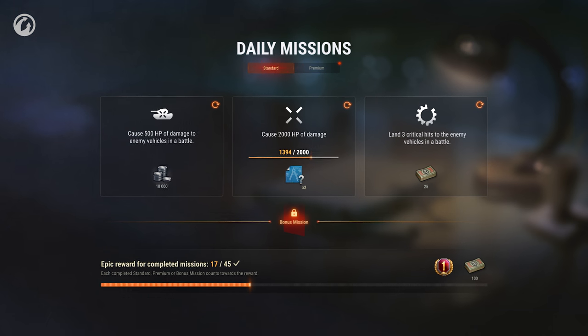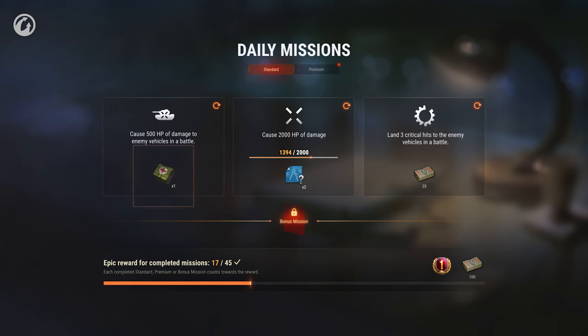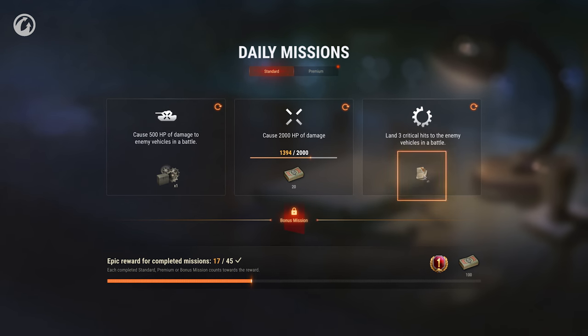Depending on the mission category, you can get the following rewards: an Automatic Fire Extinguisher, Large First Aid Kit or Large Repair Kit, Credits, Random Blueprint Fragments, Bonds, Free Experience or Crew Books.